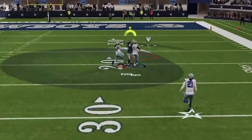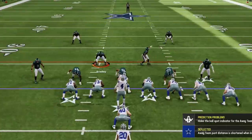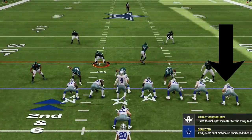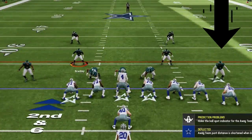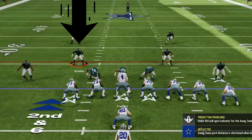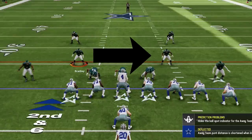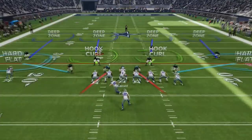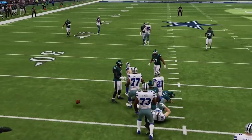Back on offense I try a new scheme but throw an interception right away, so right back to defense. My opponent comes out in a brand new scheme with multiple tight ends on the strong side. So I pinch my D-line and spread my linebackers to maintain outside leverage over the strong side tight ends. I use the backside linebacker because if he runs it to the strong side I need as many defenders over there as possible. I also hard flat on the edge so defenders stay low at the line of scrimmage.